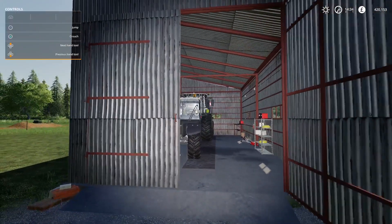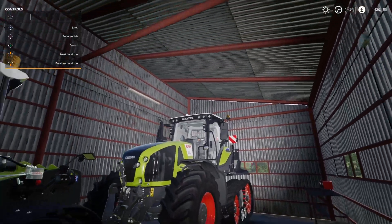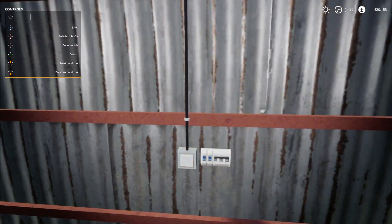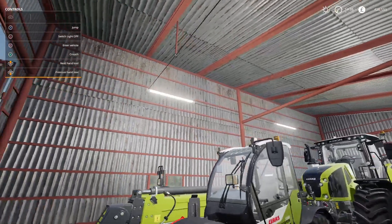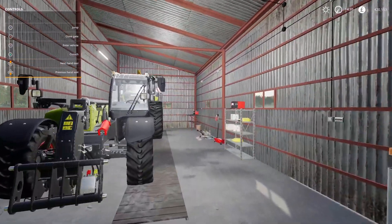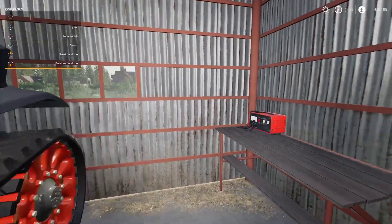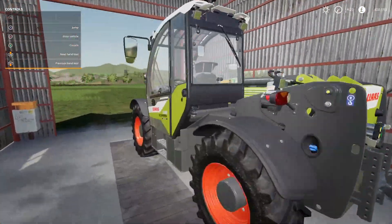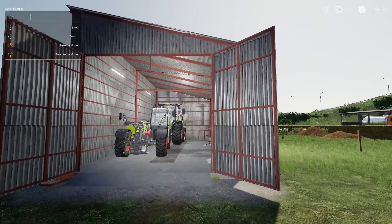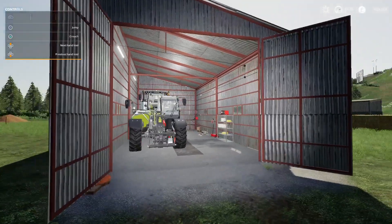Inside the metal shed we have a Class telehandler and a Terra track — a fairly decent size. There's a light switch inside that works, with a couple of small windows looking out. The decorative items inside can't be picked up — they're just for show. The shed costs 20,000 pounds to buy, is minus 17 on the slot count — which is surprisingly high — and has a 30 pound daily maintenance cost.